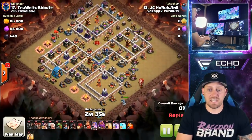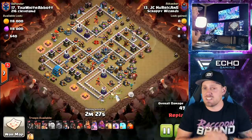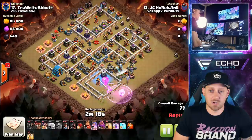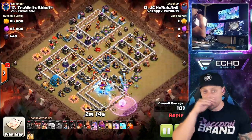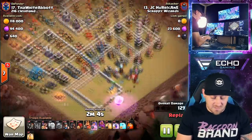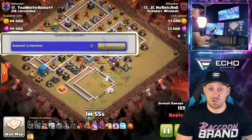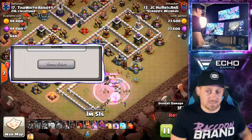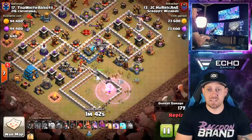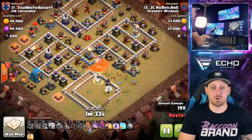Let's jump over to Town Hall 12 where we have JC Hurricane coming in with the same strategy. Many things are the same, including the five healers for the queen walk. There are going to be eight wall breakers in the comp. You've got to be careful of single target inferno towers — this queen could go down to that inferno. Nice job with the rage and the freeze, playing it safe and making sure the queen doesn't die, because sometimes with that single inferno, the queen won't even pop her ability — she will just go down. The queen deals with the enemy king — level 50 king against a level 65 queen with healers and rage. We know who's going to win. They have an ice golem, inferno dragon, and balloons in the clan castle, but the queen was able to take it all down.